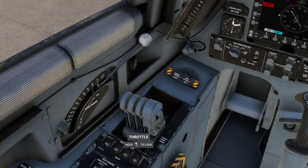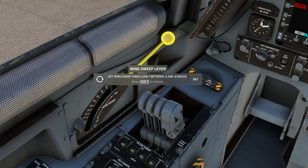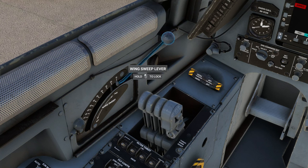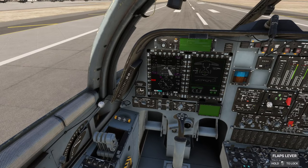One thing that does have functionality is the wingsweep, but the wingsweep only works between Mach 0.6 and Mach 0.8. Otherwise it'll go all the way back at Mach 0.8 and all the way forward below 0.6, so you might as well just leave it.